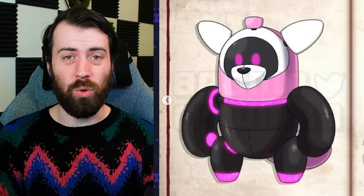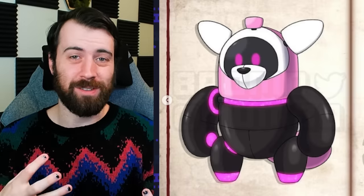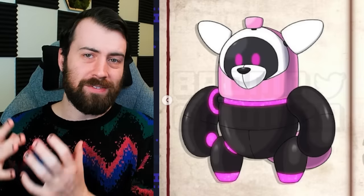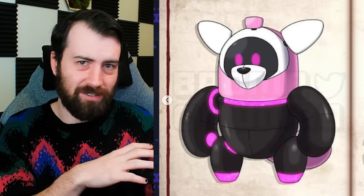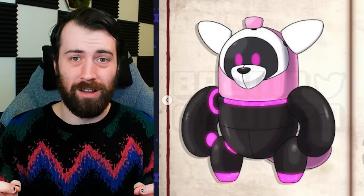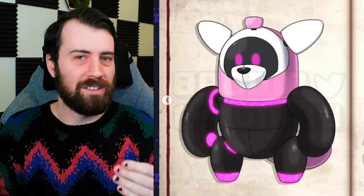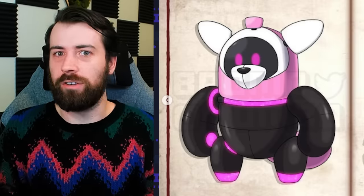Next up, we have Iron Watcher, which is a future Paradox form of Bewear. I absolutely love this design because it reminds me of those little robot pets you'd have in the early 2000s. Bewear's stuffed animal toy-like appearance shifting over to a robotic pet toy appearance just works so well. You can see how all of its body parts are more rounded, more friend-shaped, kind of just luring you into a false sense of security before it makes you disappear mysteriously without a trace.